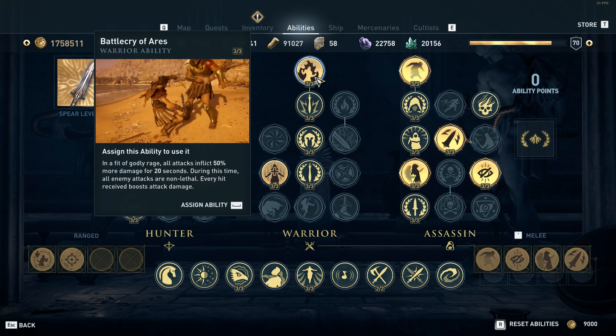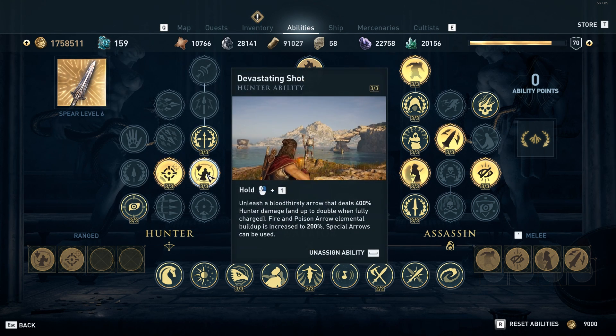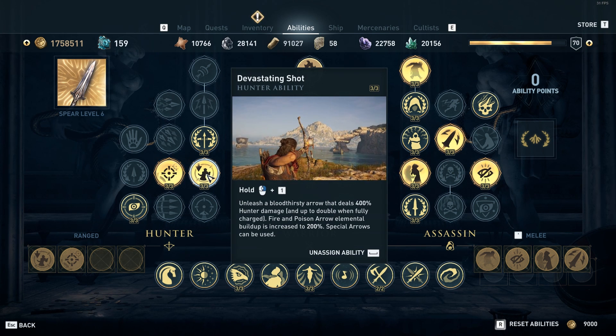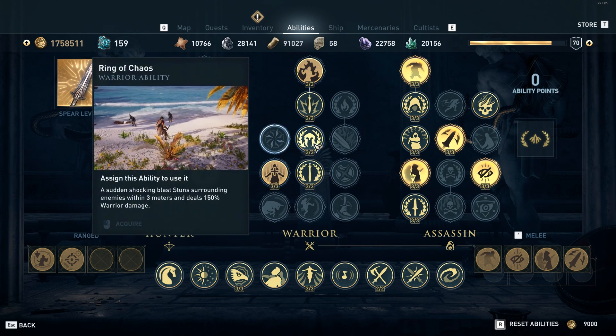And then finally on the hunter side I use Devastating Shot and Multi-Shot. Even though the hunter damage is not super high on this build, with the Fanged Bow you can send out several multi-shots and still deal a significant amount of damage to people, especially if you can position yourself well using the Shadow of Nyx ability.